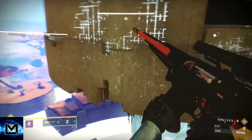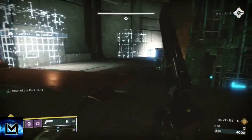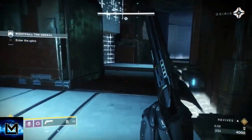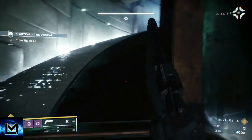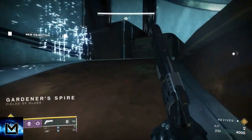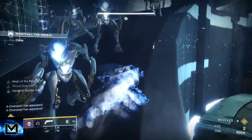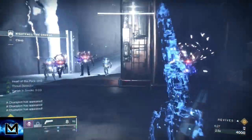Getting your invis back is more important than waiting for your dodge, because your dodge will come back really quickly but your invis won't. It charges faster when you're invisible using the Graviton Forfeit, but not fast enough that you can skip getting it. When we get out to the top of here, throw your invis, go onto the ramp, dodge, and then cut across to get past these champions and all these adds pretty quickly.